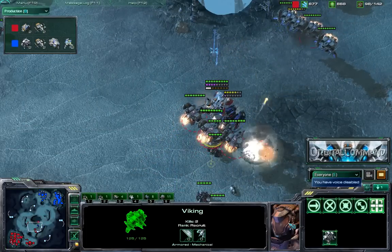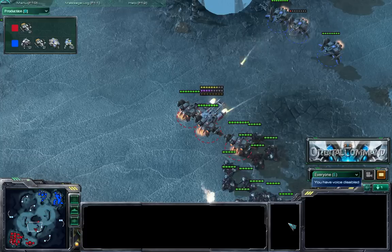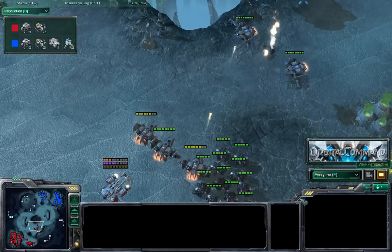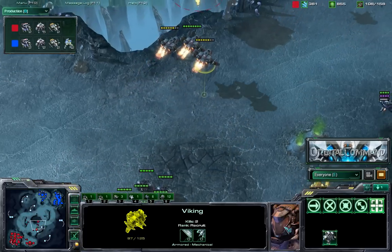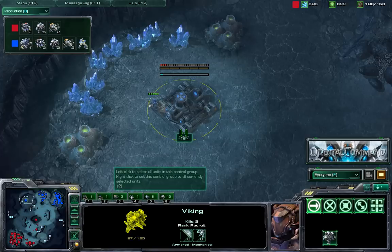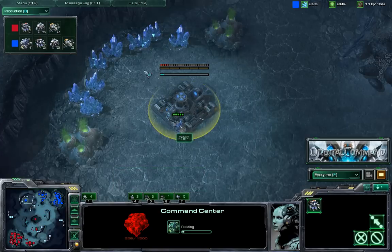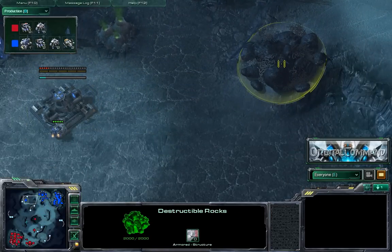Garimto's vikings come in to defend the factory but get focused down — only two left. Two against three, and Cool took the advantage on this one. Very well played. Meanwhile, Garimto is taking his time to pick up his second expansion — his third base is already here.